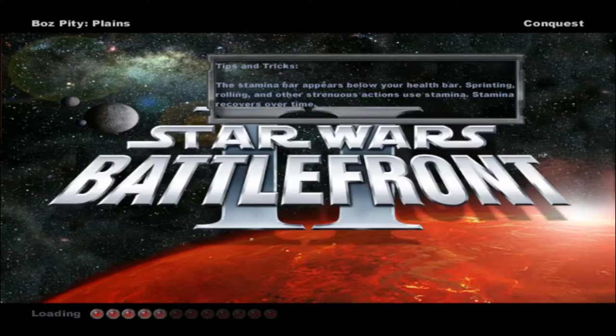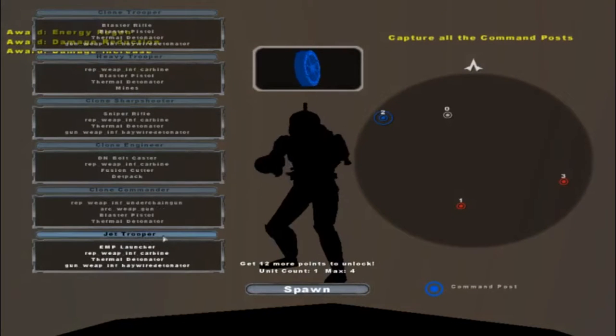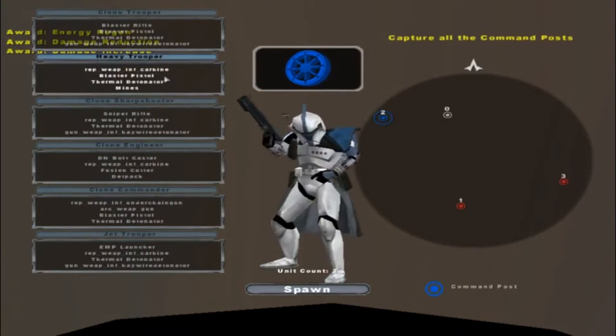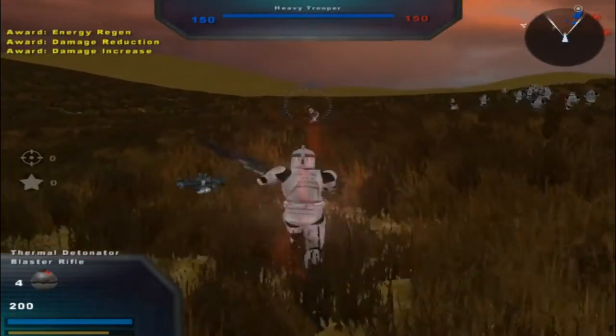Hello everybody, and welcome to a brand new Star Wars Battlefront 2 map. Today we go on a much more simple map called Bob's Pity Plains, and this is the beta version. As you see, there are some new sides for the Republic, but they're not completely new — they're kind of like the regular Battlefront 1 clone sides.